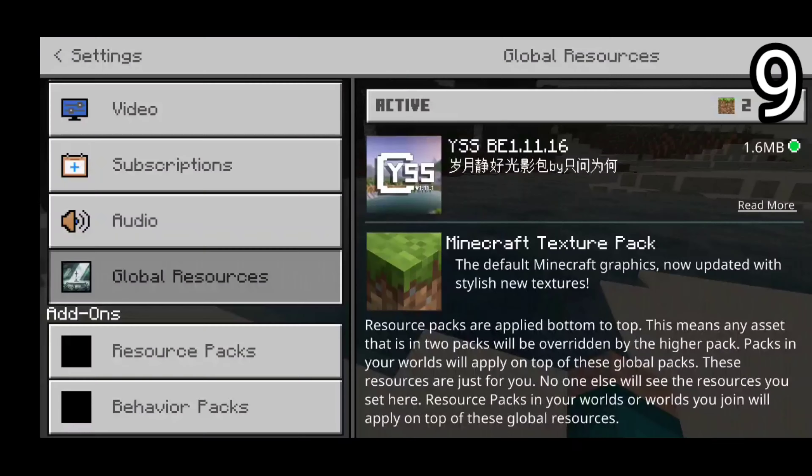Let's head on to the number 9 spot. We have the YSS BE 1.11.16 shader right over here. Now I do warn you, this shader is incredibly laggy, but it definitely has one of the best waters out there. Take a look at this pond right over here — it looks absolutely phenomenal. We even do get reflections in this shader as well, as you can see from the sun right over there. This definitely has to be one of my favorite shaders out there. Fair warning: if you go near any type of body of water with this shader, expect a lot of lag. And I was not joking about the reflections either — we actually do have a reflection of the sun, which is honestly super cool. That is pretty much it for the number 9 spot.